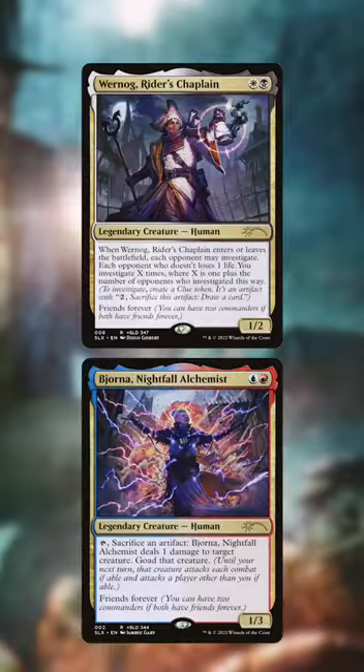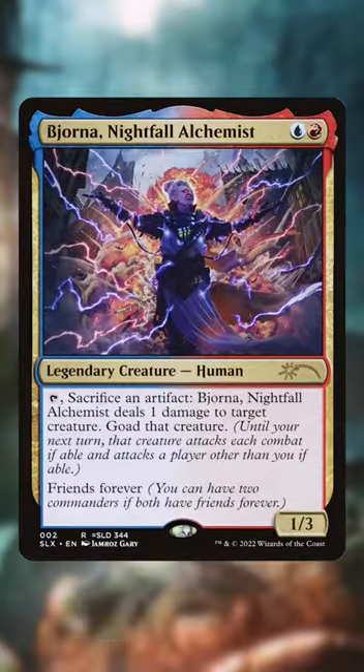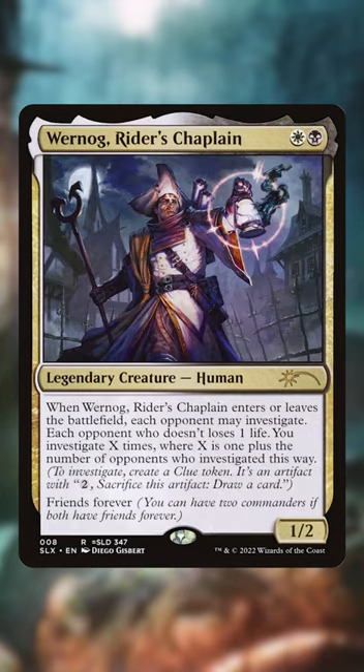Let's build a fully functional Wernog and Bjorna deck, but for only $20. Bjorna is blue-red and wants artifacts to sacrifice, and Wernog is white-black and will make plenty of clues. But can we really make a four-color manabase for $20? Yes, we can!